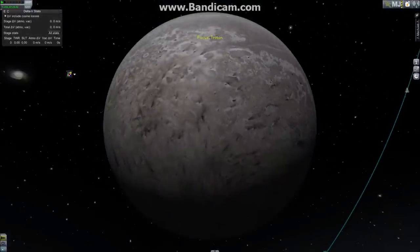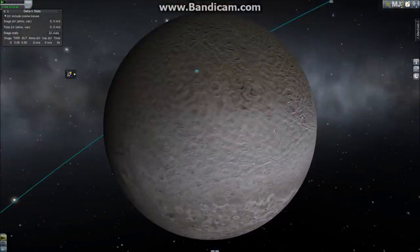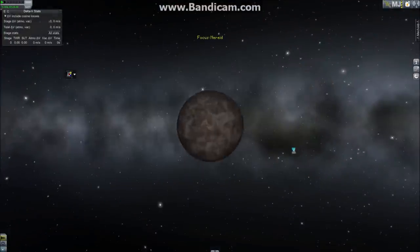Here's Triton — I did not create this; it's in the normal RSS. It looks very nice. This is the biggest moon of Neptune.